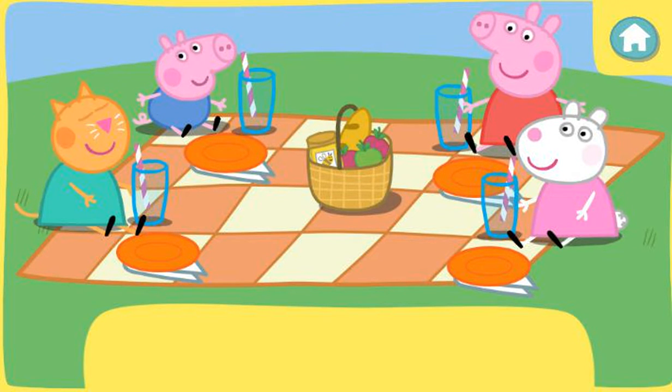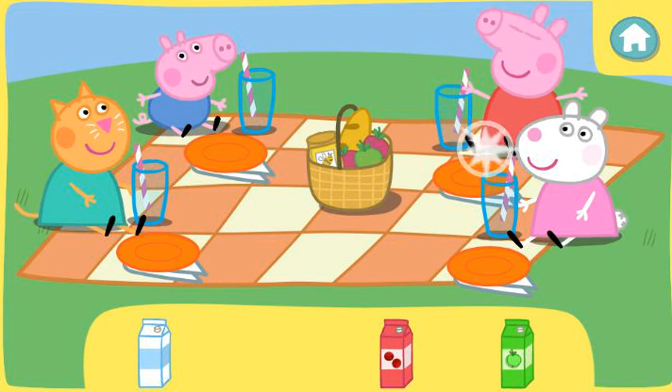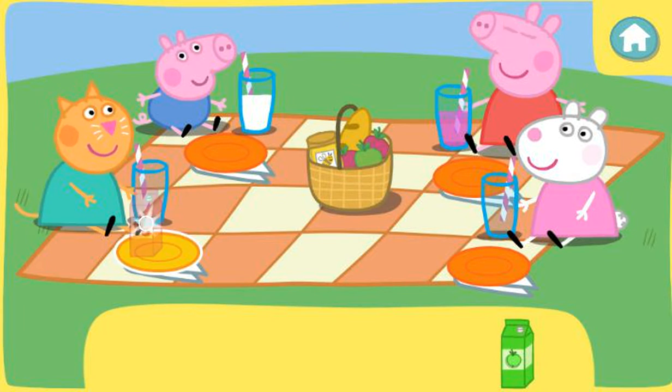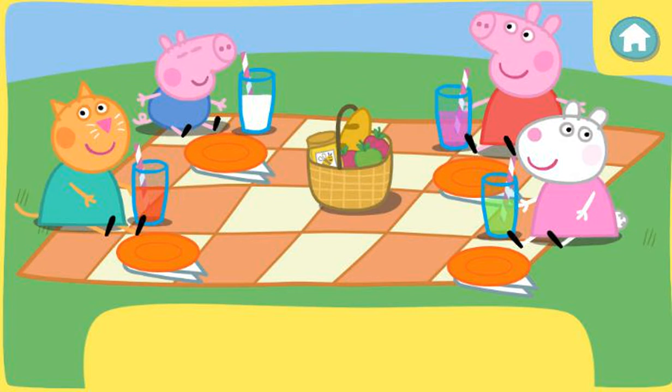Now let's give everyone something to drink. Click the correct drink to pick it up, then click again to give it to the right friend. Peppa would like some grape juice. Oops, that's not the right one — well done! George would like... oops, that's not the right one — well done! Candy would like... that's right! Suze would like... that was brilliant! Well done — everybody has the drink they asked for.